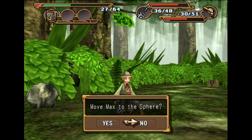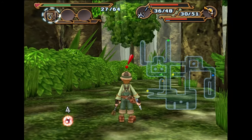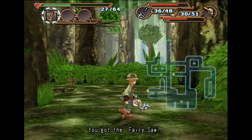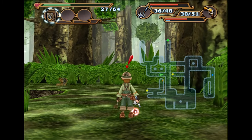Welcome back to part 14 of the Dark Cloud 2 walkthrough. This is just a quick guide on how to actually play Spita. All you need to do is clear out all the enemies on a floor, and then you're able to play Spita.